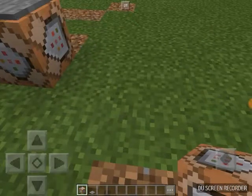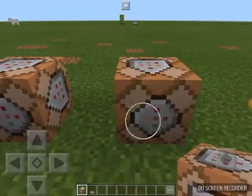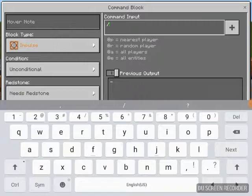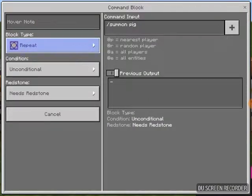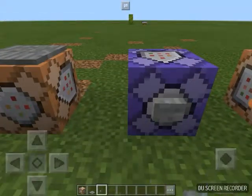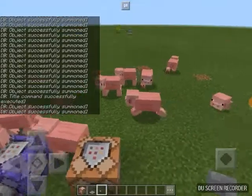The next commands are the kill command and the summon command. We're going to need two command blocks for this. The first one is summon — slash summon — then put in what kind of mob you want to summon, so I'm going to do pig. I'm going to put it on repeat, and this will spawn that mob in your game. Hit the button and a hundred pigs spawn.